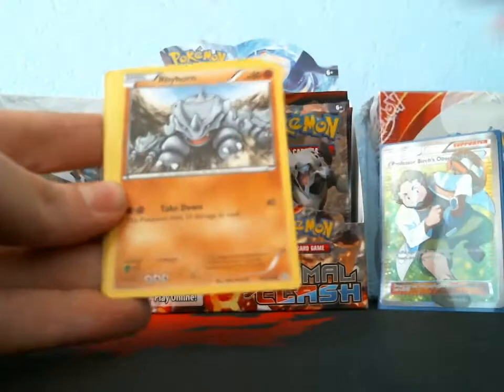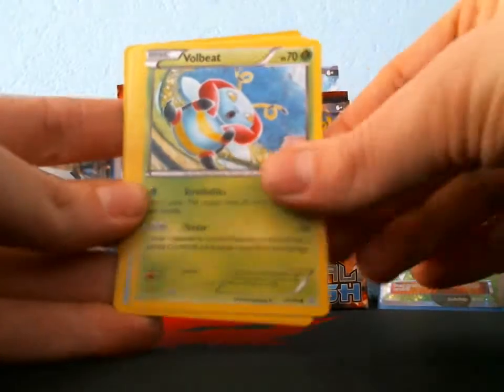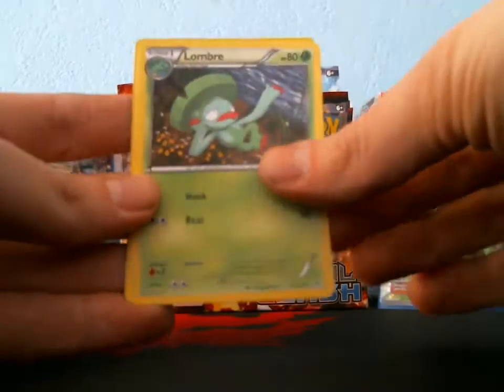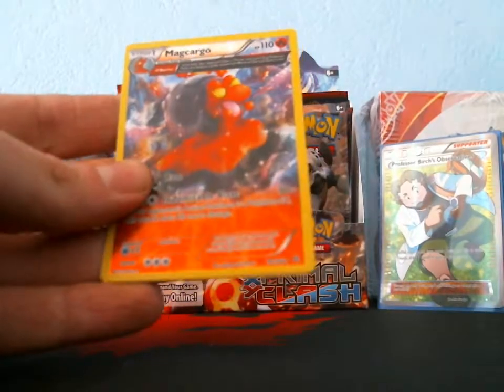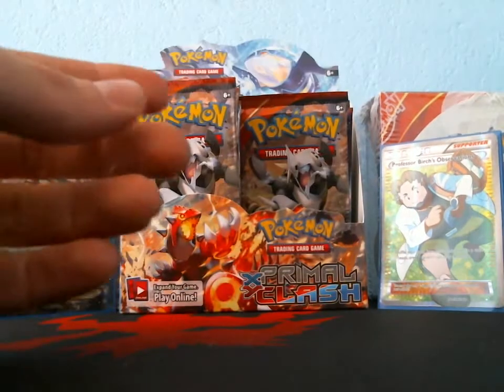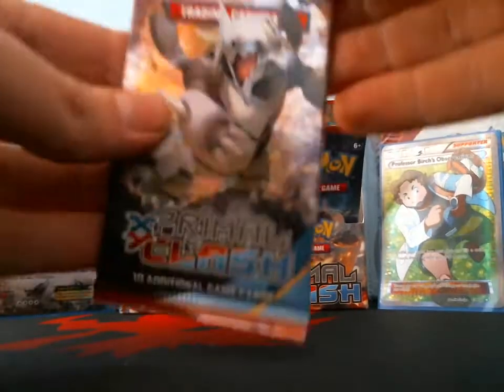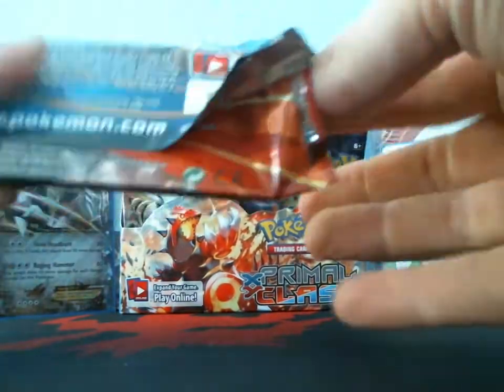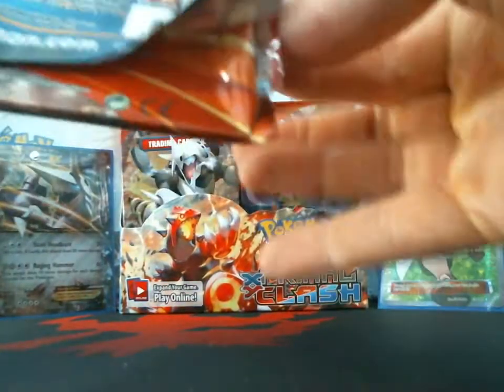Got a Treecko, Vulpix, Rhyhorn, Volbeat, Steel, Teammates, Lombre, Combusken reverse, Macargo, and a rare Azumarill. So far this box is okay — I mean it's not terrible.